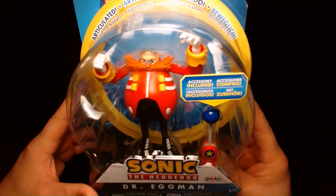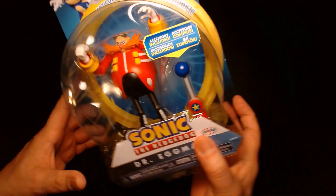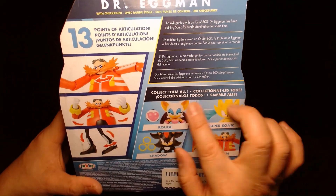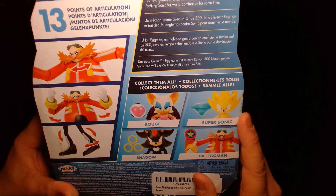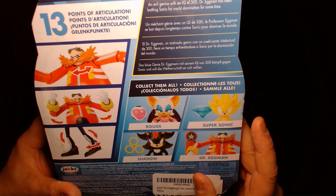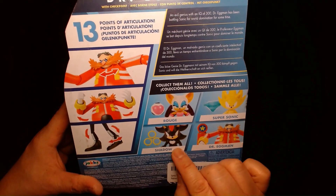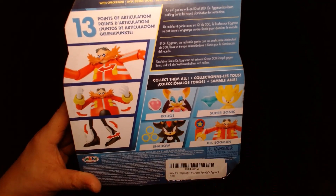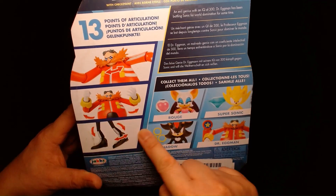He comes with the checkpoint marker right here, and there are some other figures in the wave. I really want Super Sonic — he reminds me so much of Super Saiyan Goku from Dragon Ball. Shadow is also one I'm curious about. Robotnik here features 13 points of articulation.